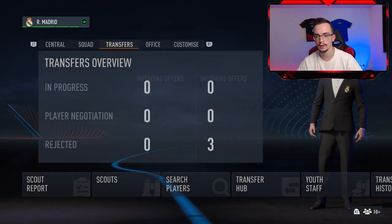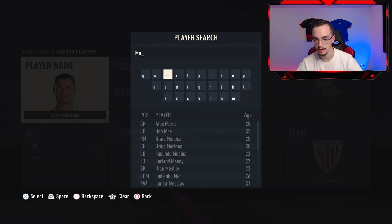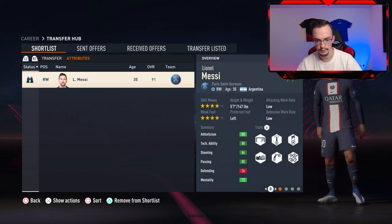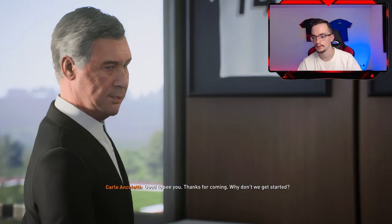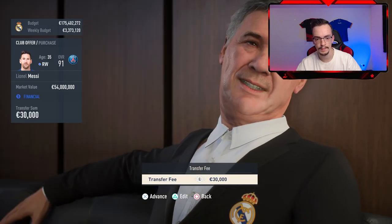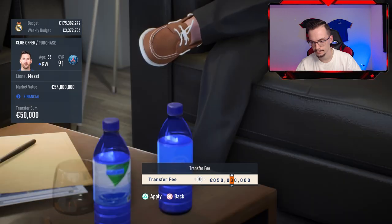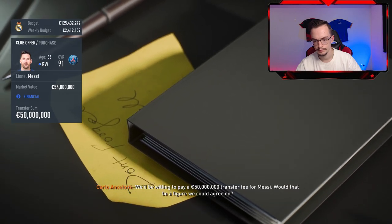Now let's go to the transfer hub once again to search for Lionel Messi. Here he is — 35 years old. I'm gonna shortlist him and view him in the transfer hub. I approach to sign him — let's go for another legendary player! I'm gonna have Messi and Ronaldo on the same team. I'll offer a transfer fee of 50 million.